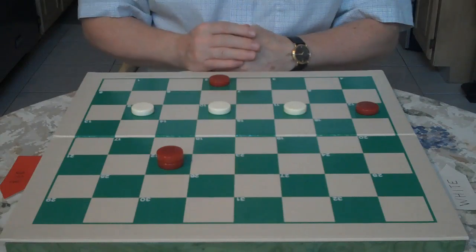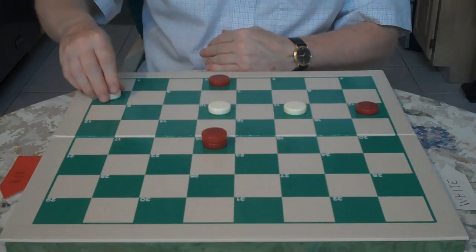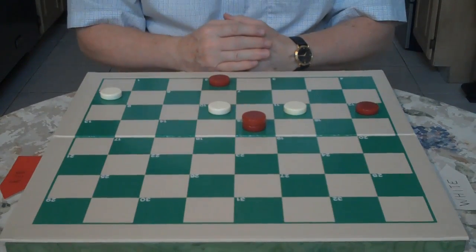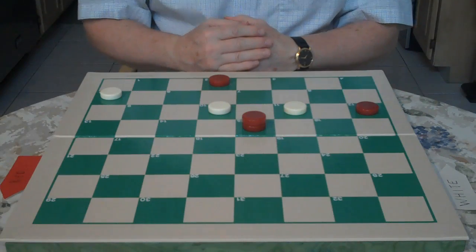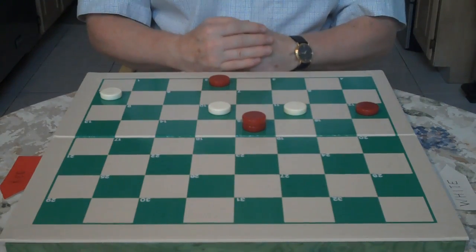White goes 14 to 9. Red goes 22 to 18. You go 9 to 5. And red attacks with 18 to 15 — it forks one of your checkers. Here you have to do double exposure, controlling two of red's moves, sometimes called an optional jump.